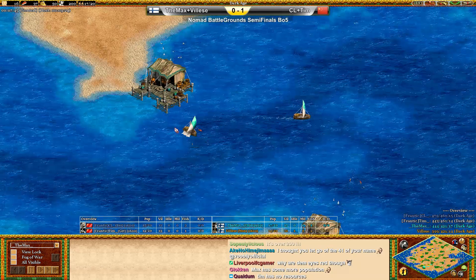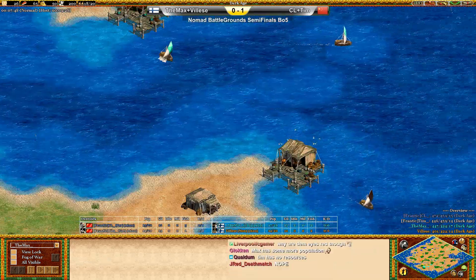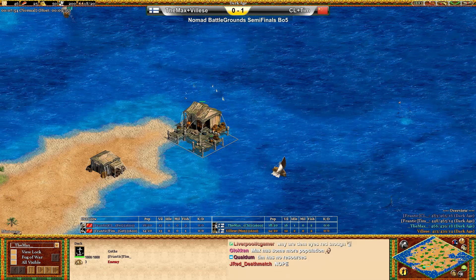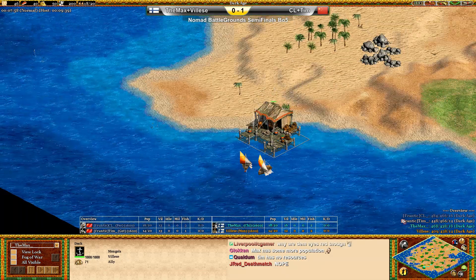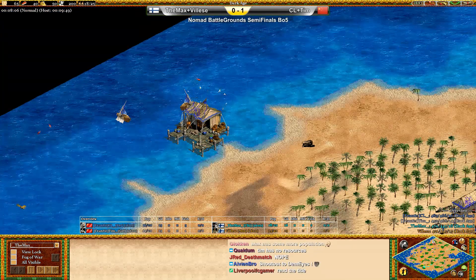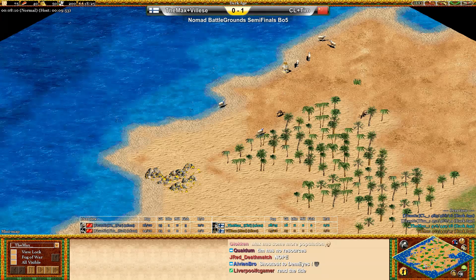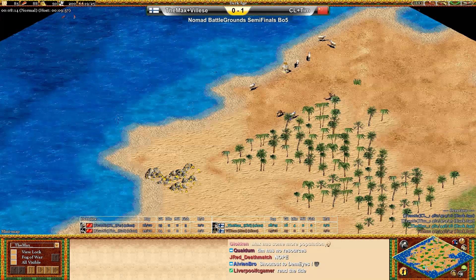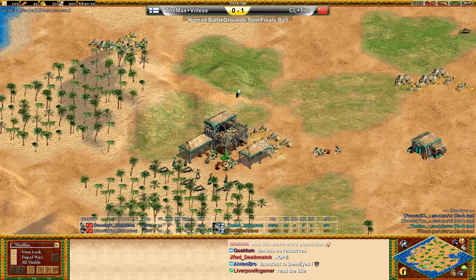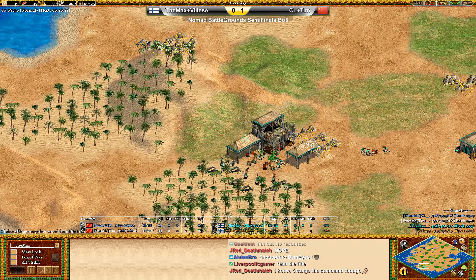Let's look a little bit at their fishing. We see Max up to two fish, Tim up to one. Down in the bottom left, two fish for Valise. And top CL Persians — three fish. Some players might be wanting to add a second dock soon. The big question right now is, will players go for a Feudal Rush or will they go for a Fast Castle?